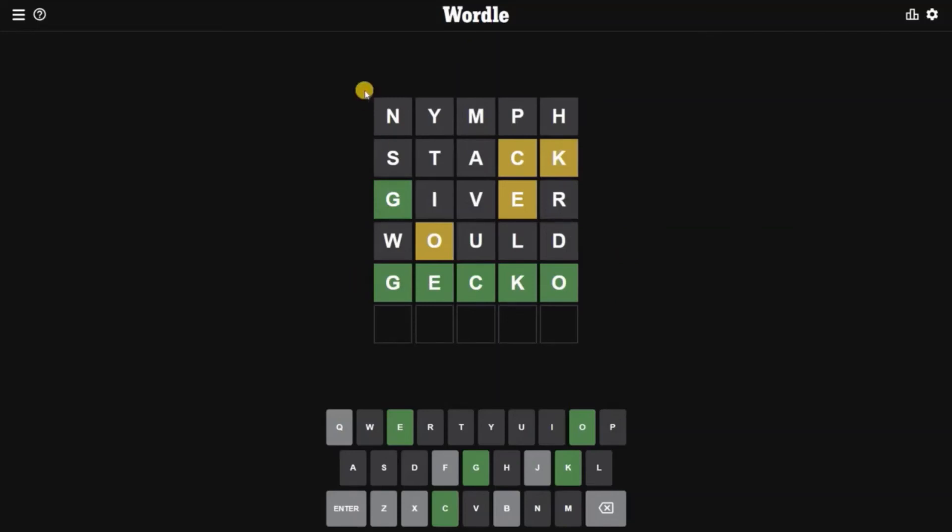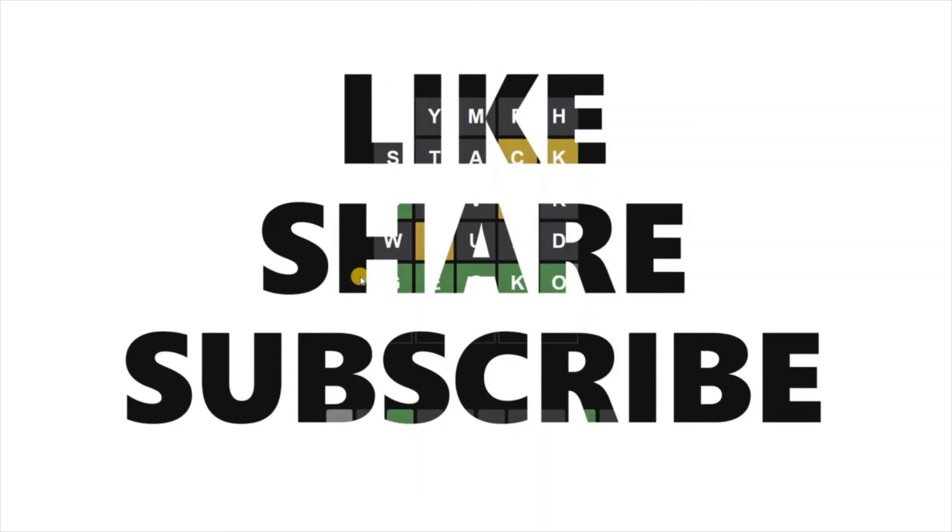Anyway, this is today's word — GECKO. It's a creepy word. Thank you guys for watching, and if you like my strategy for solving the daily Wordle game, press the thumbs up button and share it with your friends and family. Don't forget to subscribe to my channel to get the daily Wordle solution.